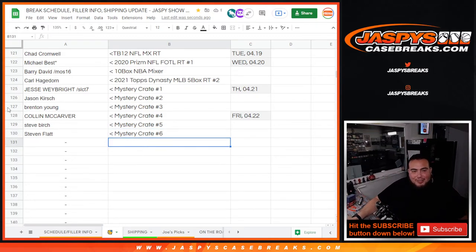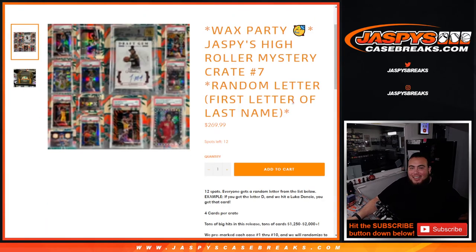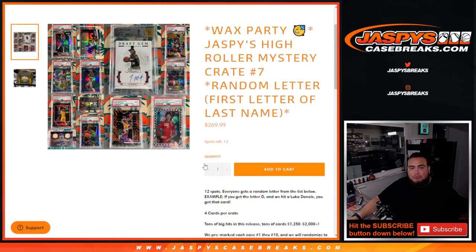Go get a lottery ticket and buy into the next one, Stephen, because you're up big time. Appreciate you guys. Number 7's in the store. I don't know what other hits are remaining — I hit the Julio, the Ja Morant, the Joel Embiid. Joe hit the Cole Anthony and I think the Kevin Durant. Still missing the Patrick Mahomes one-of-one and the Charles Leclerc. I think we're still missing a couple but I just don't remember the others. Let's keep it going, guys — jazbeescasebreaks.com.